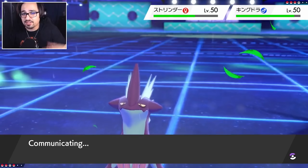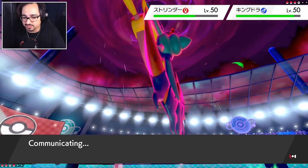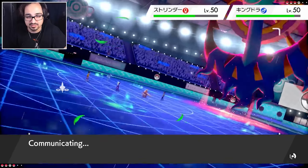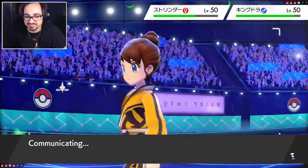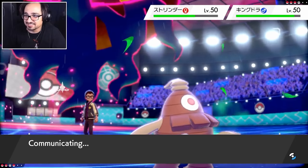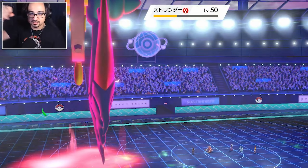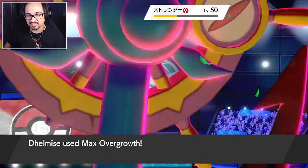We have the board advantage. When you have the board advantage, don't try to make crazy predictions - it's never worth it. Your opponent should be trying to predict you; you shouldn't be trying to predict your opponent. Because regardless of what my opponent decides to do, I still have a plus-two Delmise in Grassy Terrain against the Kingdra on the field. Even if they Dynamax. They go for the Protect - that's fine. It's still free damage. Nightshade is going to be almost a one-more-hit KO, but I doubt it with Grassy Terrain healing. And this deters them from wanting to Dynamax because you don't want to Dynamax a Pokémon with no HP.